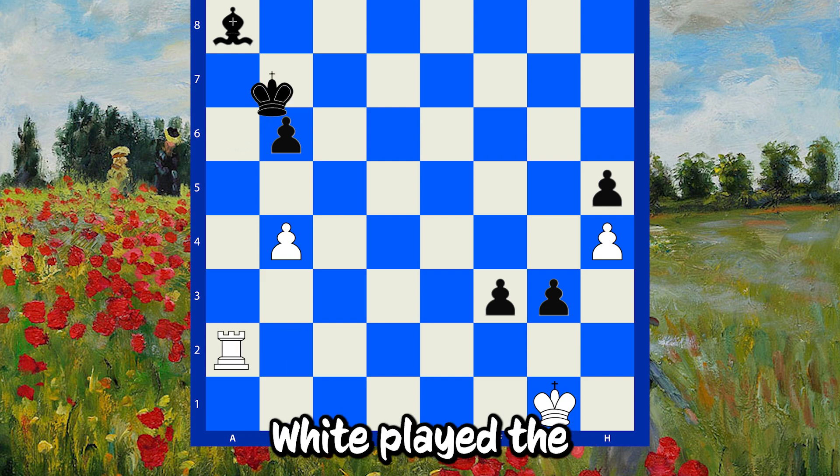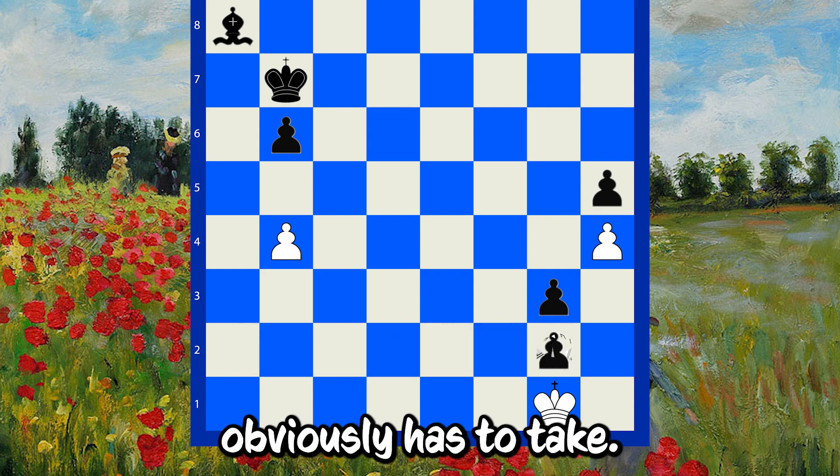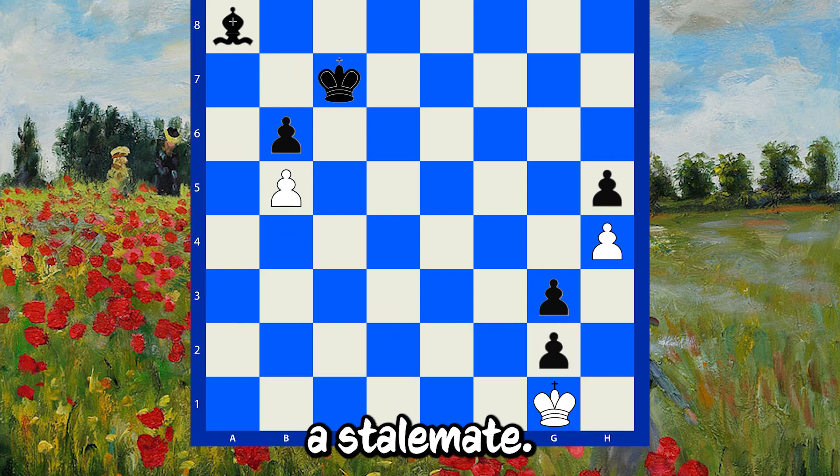After a check here, White played the beauty move Rg2, which Black obviously has to take. And then after b5, Black is forced off the diagonal and forced to give White a stalemate.